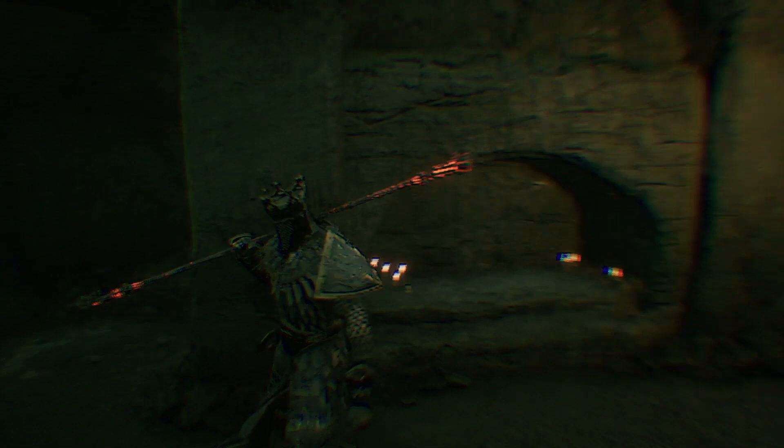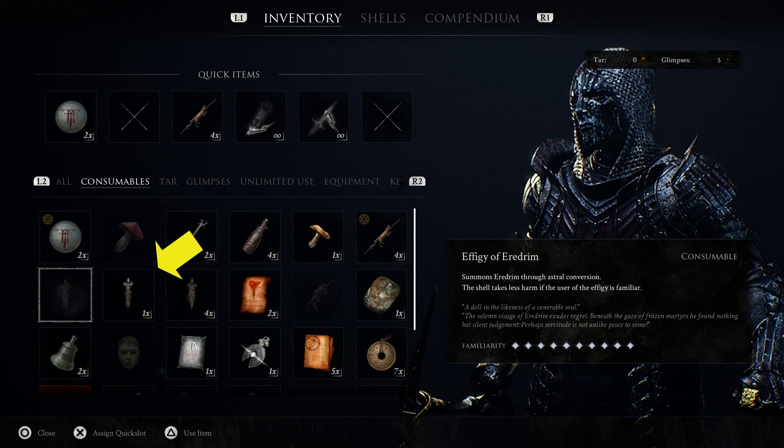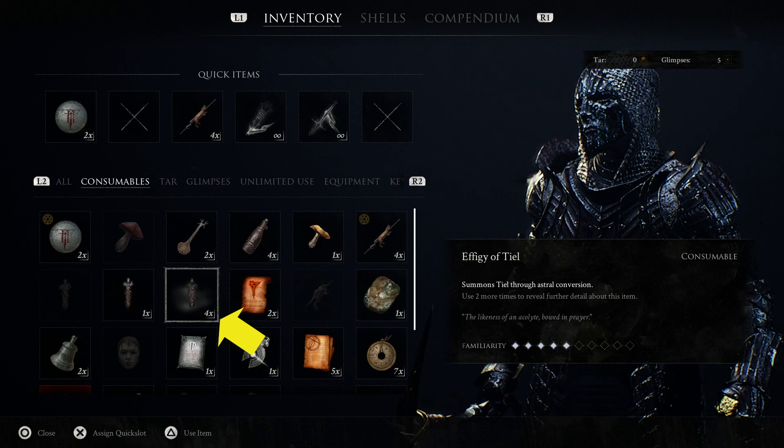But once you are out in the wild and in the temples, the only way to do the switch is with four items called effigies. There's an effigy for each shell: Haros, Eretrim, Solomon, and Teal, which can be obtained randomly while looting. Take into consideration that these effigies are limited and you can run out of them, so use them wisely.